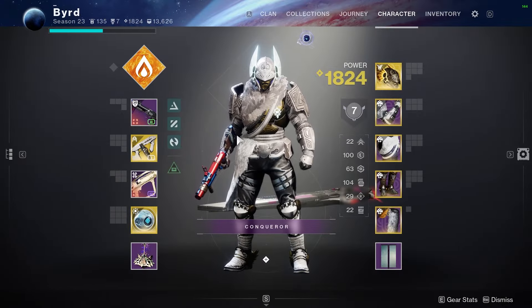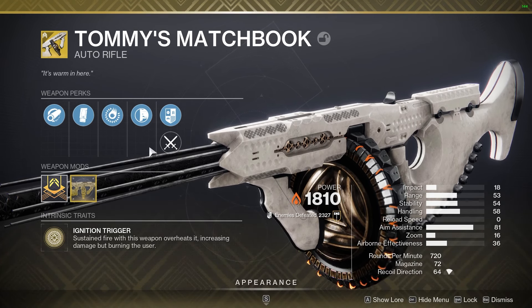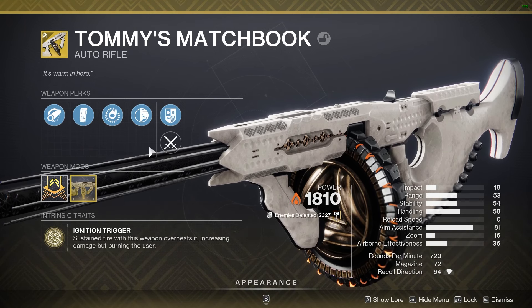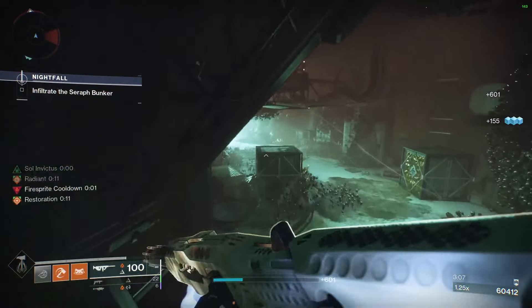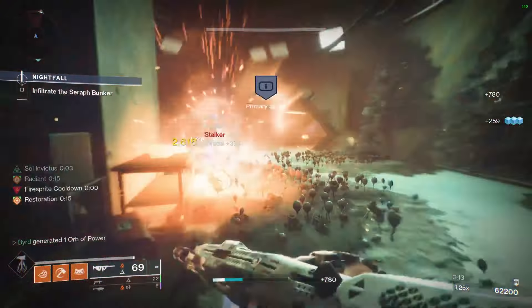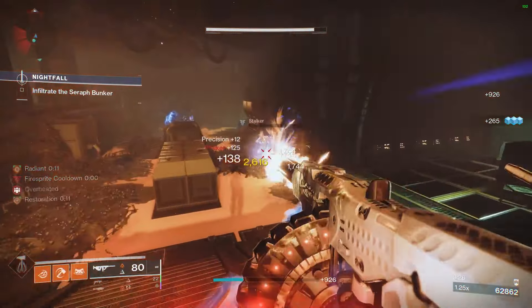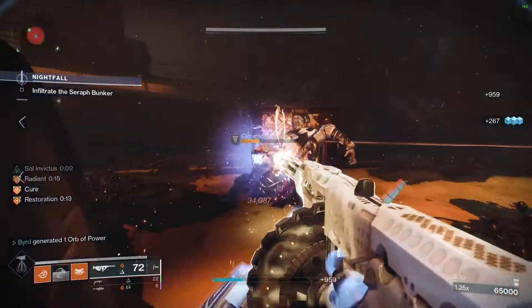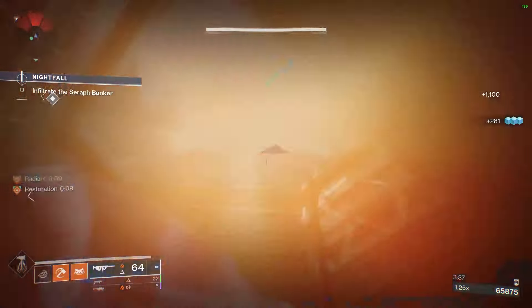The key weapon in this setup is Tommy's Matchbook. I pulled this out of the vault and it's been doing really well, getting solid times on Master Lost Sectors. Its intrinsic trait — sustained fire overheats the weapon, increasing damage but burning the user; Heatsink reduces overheat damage while not aiming down sights. The catalyst is a must: while Ignition Trigger is active, health recovers more quickly and sustained fire scorches targets. That easy scorching means melee energy and ability energy, keeping Consecration and Lorelei Splendor Helm firing consistently.